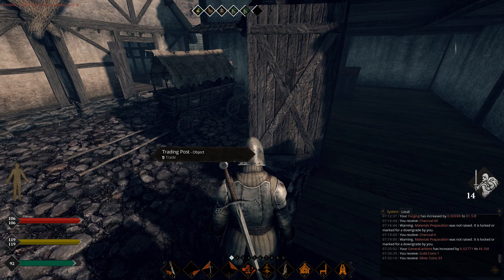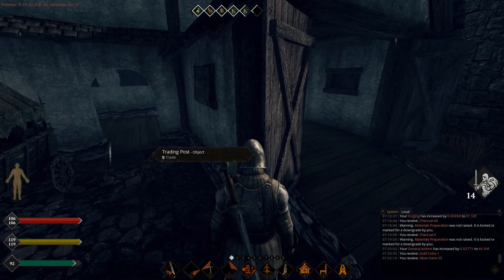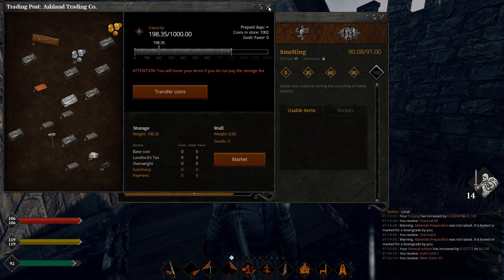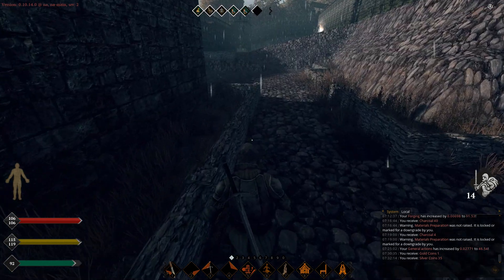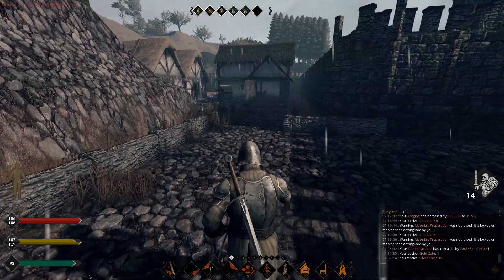We have two silver mines — count them, two — and we have a pyramid of silver up there. So basically we're rich. Silver ingots sell for about 10 silver 8 copper each. Bars at about 50 quality sell for about 3 to 4 silver coins each, and lumps — about 4 of those sell for about 1 silver coin. That's a great return, especially since a decent-sized claim only costs about 1 silver a day. Once we find gold, we're gonna hit it rich.